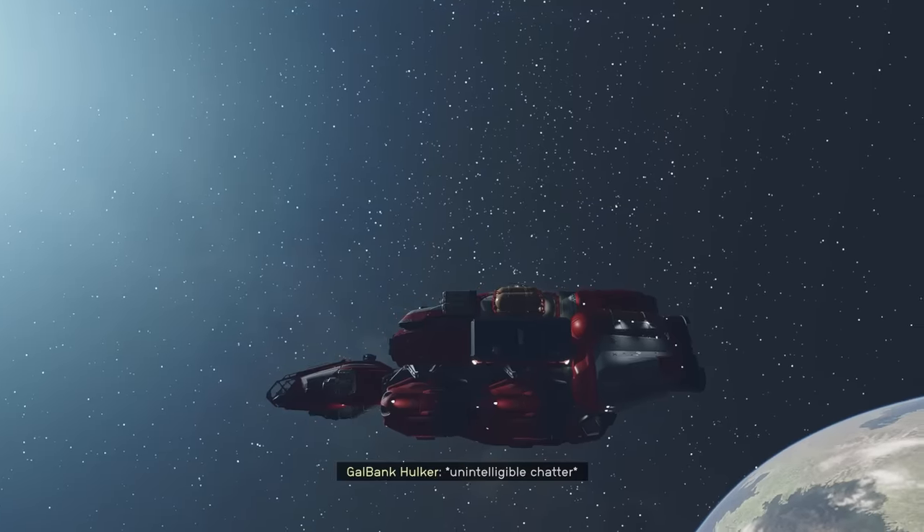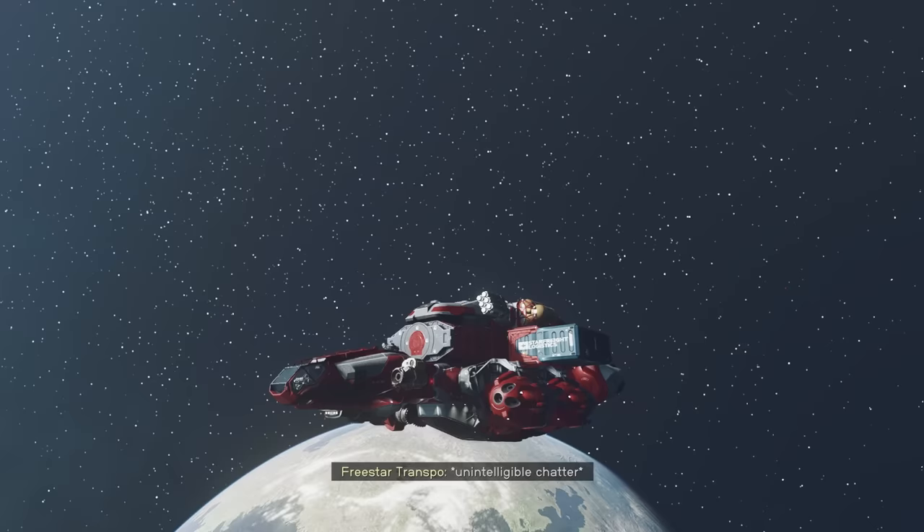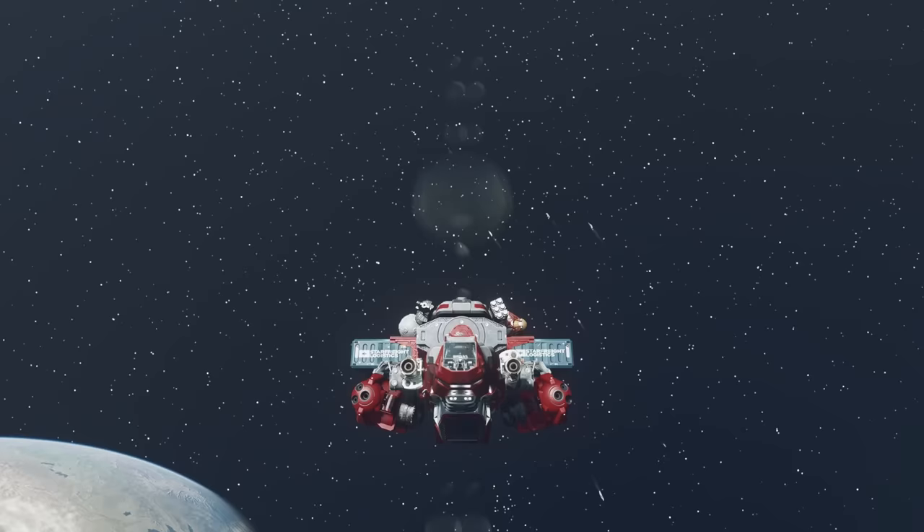What's up guys, thanks for stopping by. In today's video we're going to be talking about how to steal enemy ships in Starfield. Right now, as you can see, we're aboard the Frontier, which is the default ship that you start with, although mine has been a little bit modified to carry more cargo.